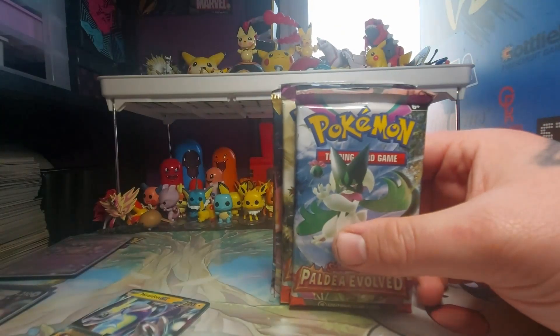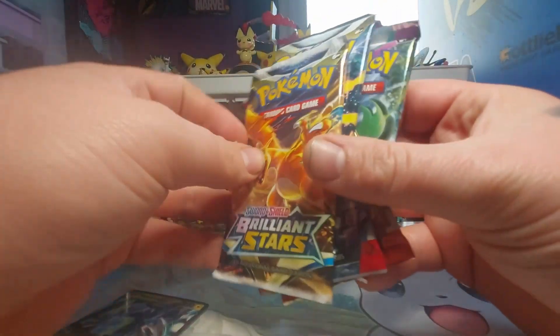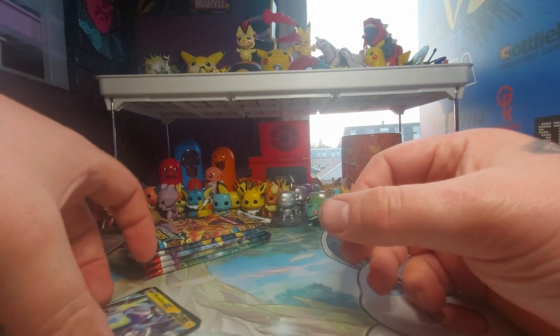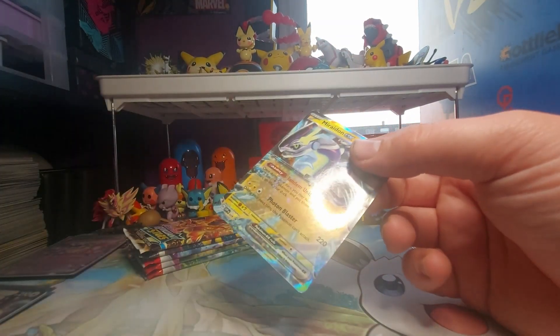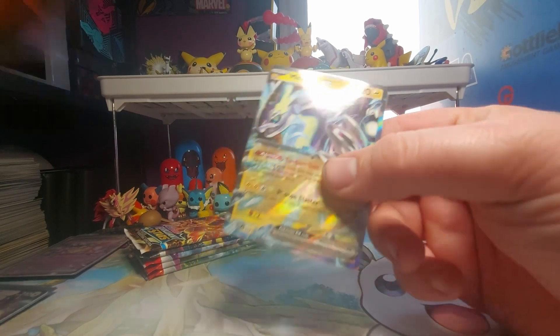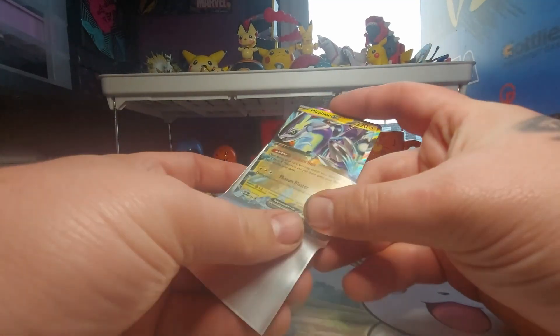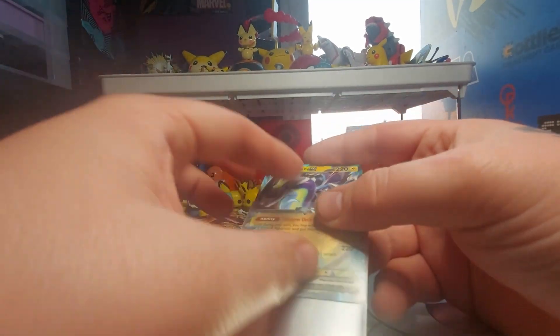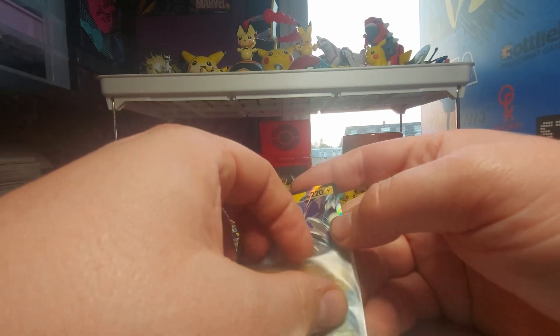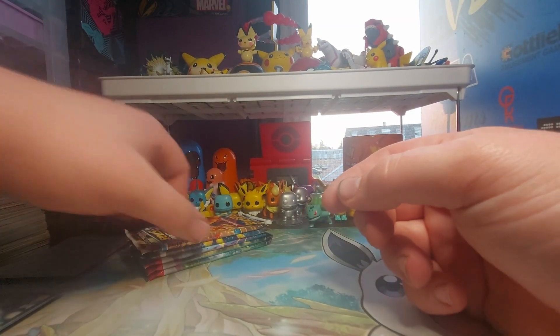In this tin we get Paldea Evolved — we get two of them — Scarlet and Violet, Silver Tempest, and Brilliant Stars. We also get the Maridon promo, which we are going to be sleeving up here. I really hate some of these sleeves. These are the Eeveelution sleeves and they're very hard to slide cards into.